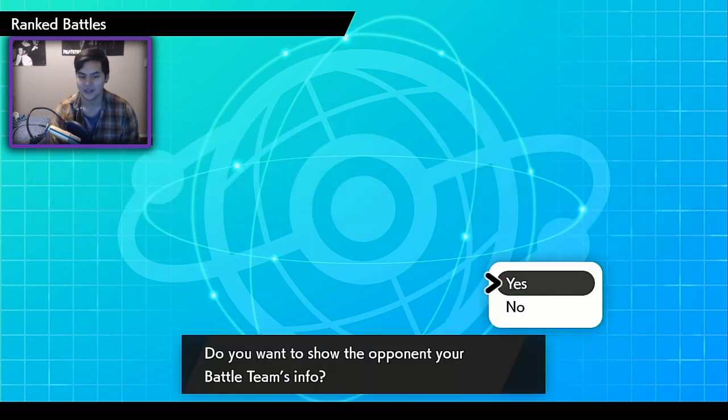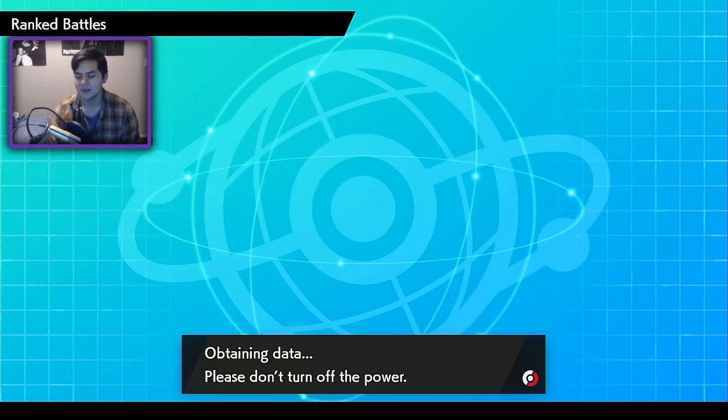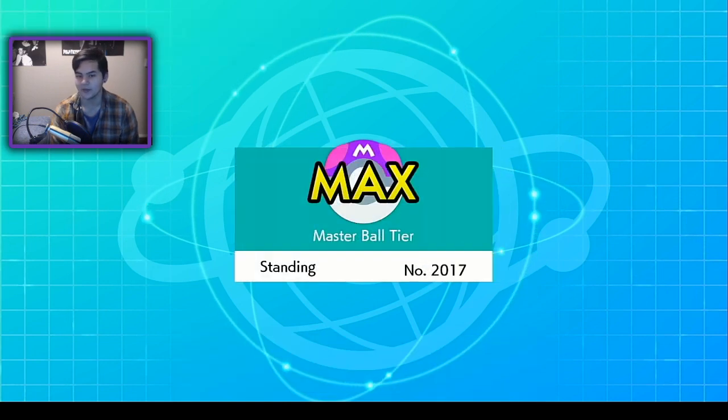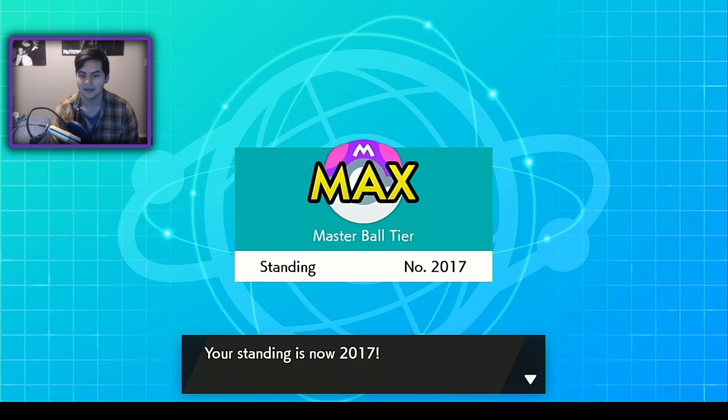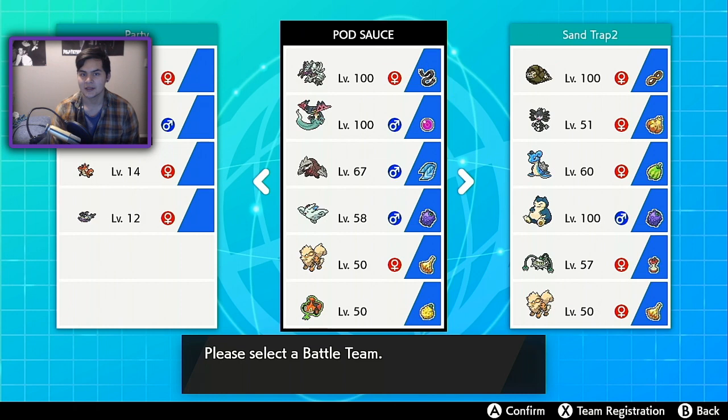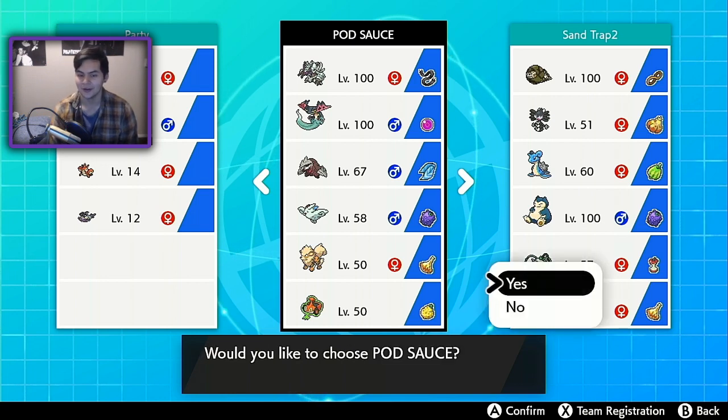We're finally laddering in Master Ball tier. The team that carried me the entire time was the Glissapod team — and I wouldn't say it carried me, I'd say it's a little bit more of a difficult team to pilot. But I am happy that I used Glissapod to get here. There is a QR code — well, it's not a QR team, that's what we used to call it in 3DS days. Now we're on Switch, it's a regular rental team.